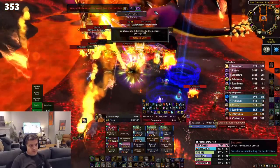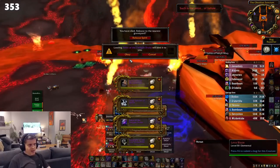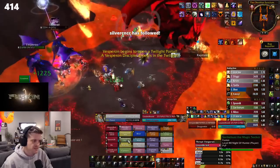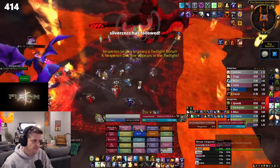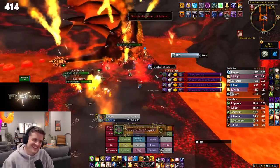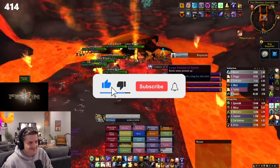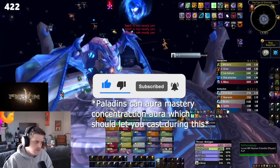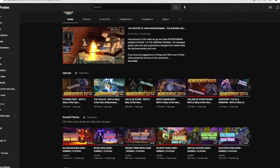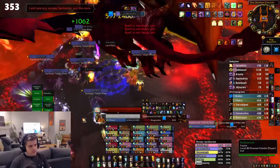Alright, that's it for Sartharion. Like I said, this is just one strategy. We spent some time learning and downing him doing the normal way and had a blast doing it, but it was absolutely the harder of the two strategies, so I wouldn't recommend it if you're just looking to get your kill in. If you liked this guide or learned anything, do me a favor and like and subscribe — it helps me a lot and I super appreciate it. I've got guides for Malygos out now, all the heroic dungeon achievements, and more Wrath stuff coming soon, so stay tuned. Good luck in the Obsidian Sanctum, and see you guys in the next one.